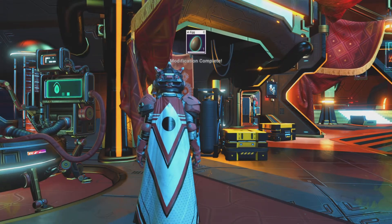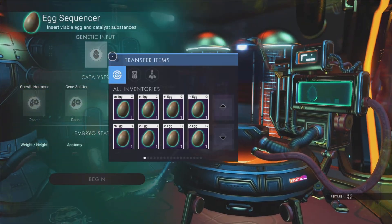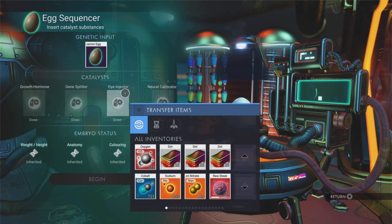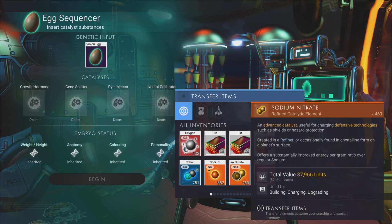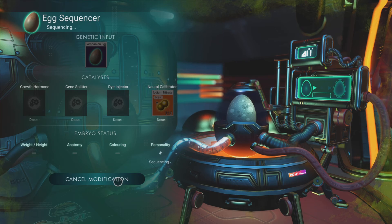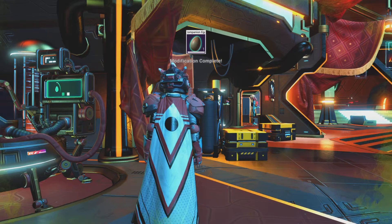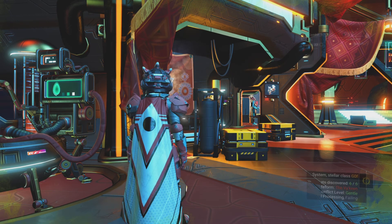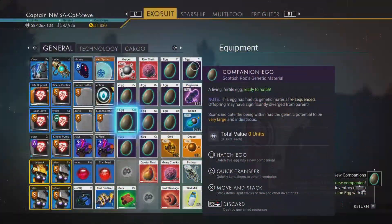When it changes to 'inherited,' you know that it's going to actually have that as its max stat. I think I've already max-stacked its helpfulness. Let's put the Scottish Rod back in again and do a little bit more dye. For devotion — it still says 'increasing' at the bottom, it hasn't gone to 'inherited' yet. I'm going to do this with all the eggs I have upon my person.